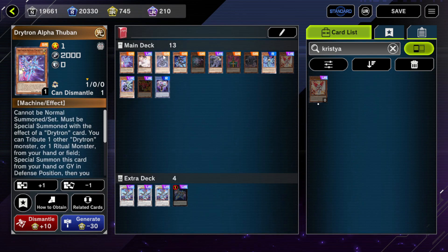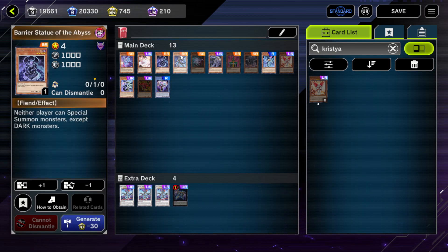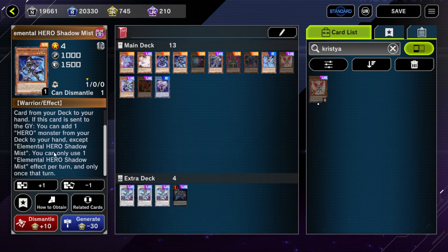You can special summon technically any barrier statues with Red-Eyes Zombie Dragonlord, you just have to somehow get them in the graveyard — not super hard. Honorable mention: Elemental Hero Shadow Mist. If you can special summon it, you just add all, but you can only use one effect of Shadow Mist per turn, and only once that turn.